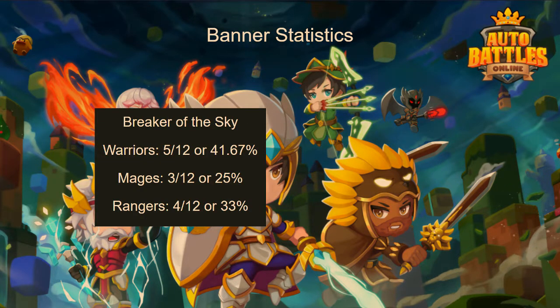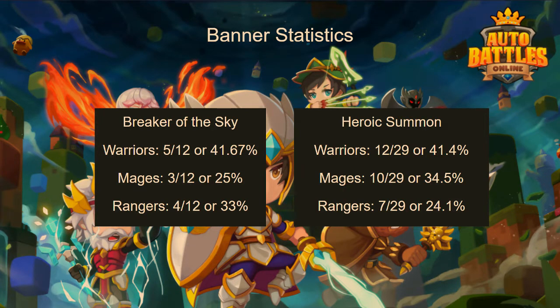Now for banner statistics. Not much changed from the last banner — Breaker of the Sky has five warriors, three mages, and four rangers. Compared to the traditional banner, you have a higher percent chance of getting rangers off this banner, so if you need rangers pull from here. For the heroic summon banner, mages have a higher chance and rangers have less — so mages should summon on heroic, rangers on Breaker of the Sky, and warriors it doesn't matter.